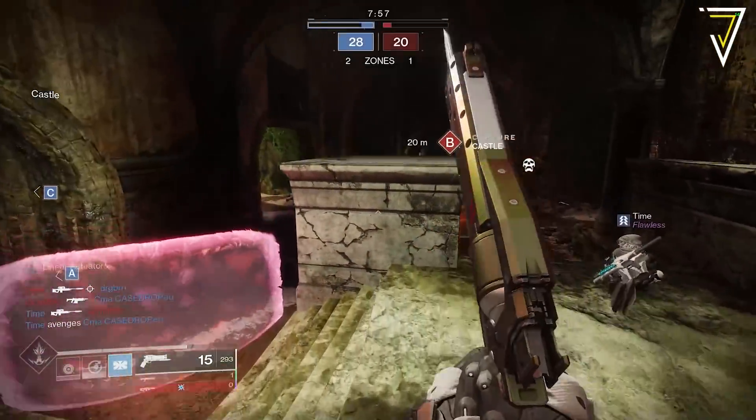To round things out, let's look at the Eververse bright dust offerings for this week's reset — a big thank you to Today in Destiny for providing this information, linked in the description. Note this is subject to change with the July 6th update. On the featured bright dust page: the Cabana exotic ghost shell costs 2850 bright dust; the Silly Handshake emote costs 1250 bright dust; the Shocking Entrance transmat effect costs 450 bright dust; and there's a classified new Solstice item — likely a shader based on its 300 bright dust price tag.